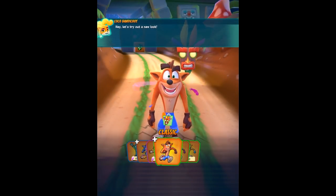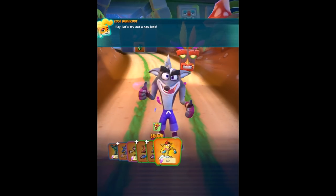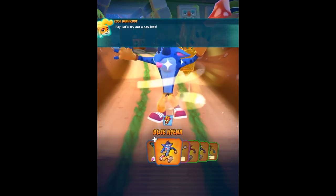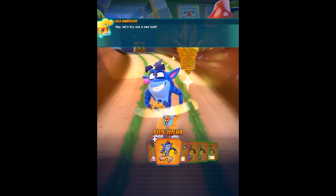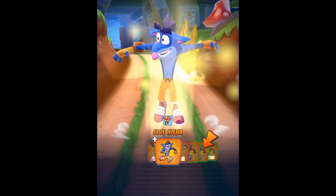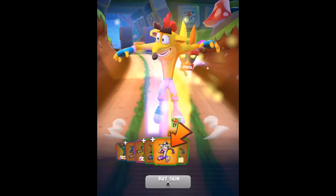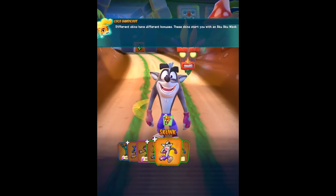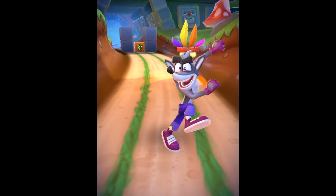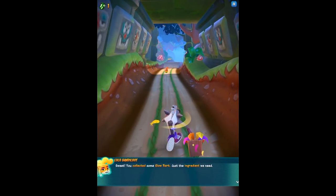So there seems to be a lot to the game - definitely excited to adventure through it more. What is in that crate? Let's try out a new look - so I guess we have different skins. We have Skunk, Spring, Disco - pretty cool. And there's a blue one - the blue hyena you unlock by pre-registering for the game. We also have Spooky Farmer. Different skins have different bonuses - these skins start you with an Aku Aku mask. You collected some Glow Bark - just the ingredient we need. Keep smashing those crates to find more.